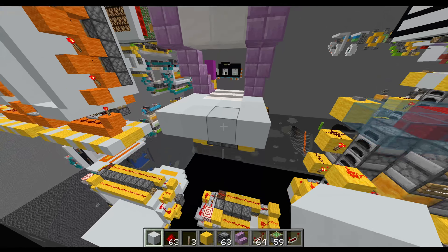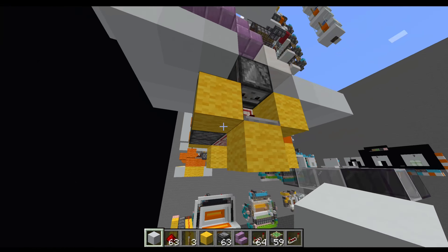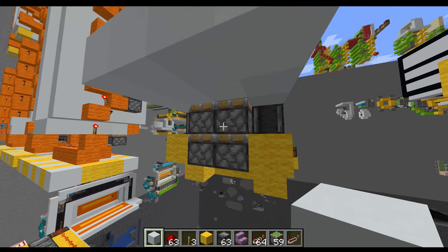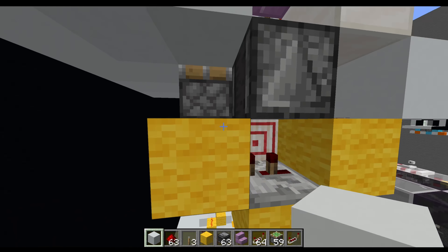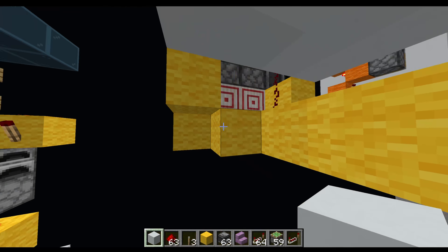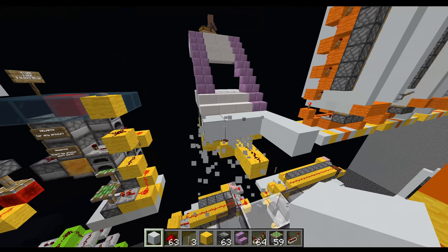So this is the hidden door in stairs — it's 4x3 blocks. You could also just do one side, so you could have a one-wide hidden little door in the stairs. That would be just this side because it's the same design copied twice, and it's powered with a lever.